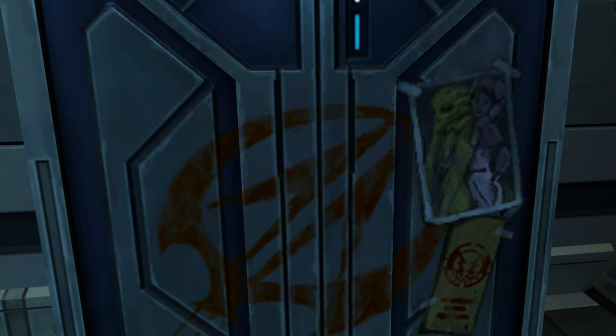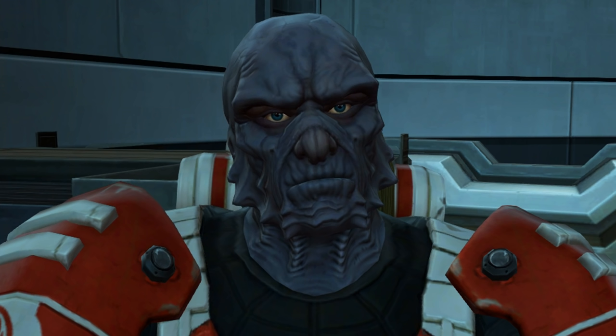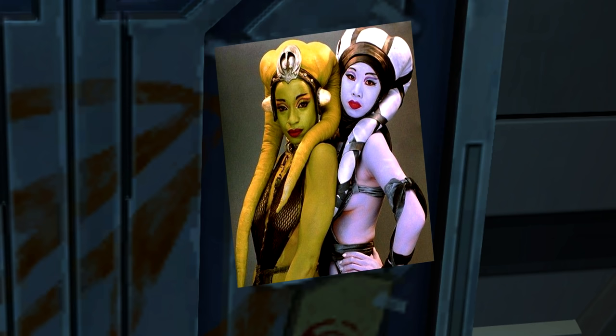Tano Vic's Locker: The Republic Trooper's starship contains a locker with quite the visually engaging photo. It's speculated that demolitions expert and companion Tano Vic put it up. As a fun little easter egg, the picture seems to be a reference to a photo of Jabba's dancers from Return of the Jedi.